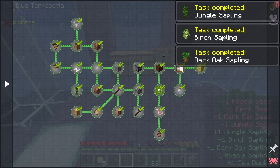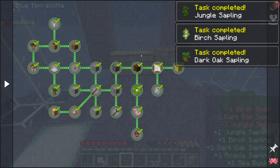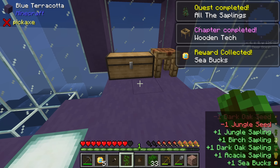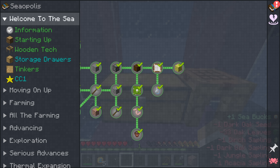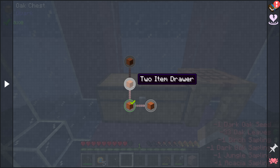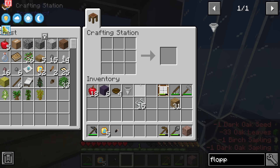That should be this quest line complete — it is! The only things remaining in chapter one outside the challenges are to craft a two-draw, a four-draw, and a trim for storage drawers.